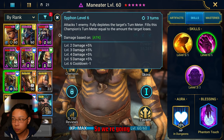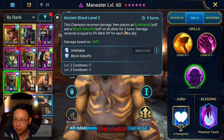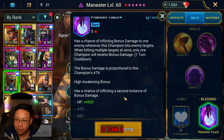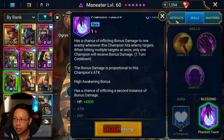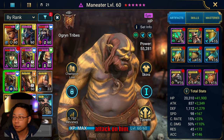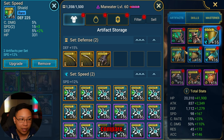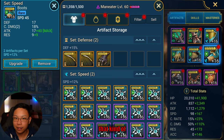This skill is what places block debuffs so the stun doesn't mess with us and places the unkillable. I put Phantom Touch to have a chance to inflict a second instance of bonus damage proportionate to this champion's attack. These are the pieces of gear I have for him if you want to compare.